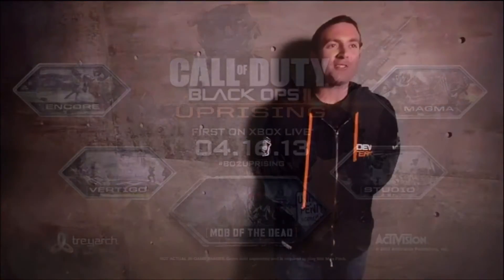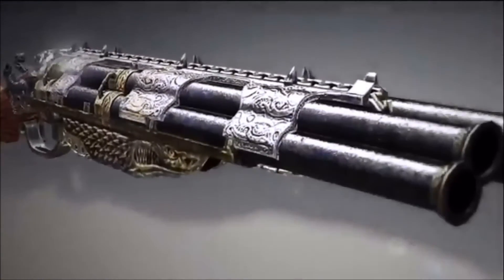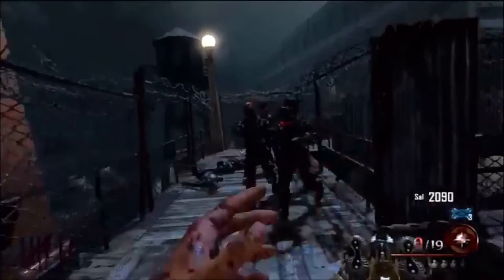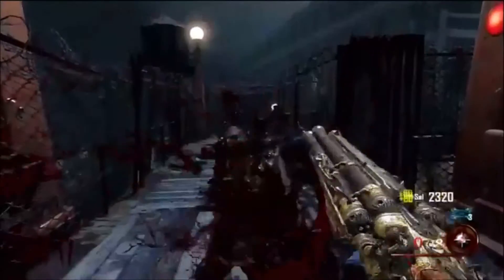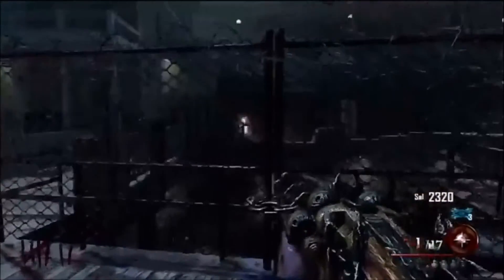Moving on to the wonder weapon — or if it's not a wonder weapon, then it's just a really beasted gun. Basically what Treyarch says is they had the idea that a warden would have been collecting civil war weapons. This is the Blunder Gat — it's a fictional weapon and it's just one of the weapons the warden would have had. So obviously there's going to be more weapons similar to this.